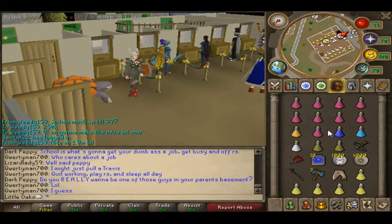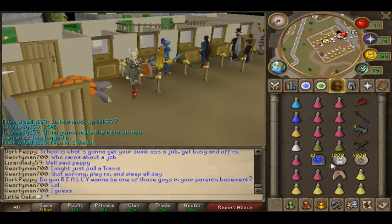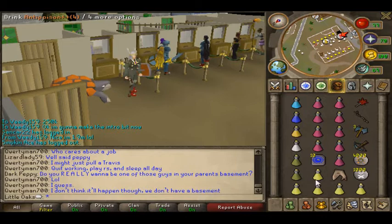First of all, I'm going to show you the inventory. Mine isn't really set up very well. You need to have a super set — nine super restores. This is not using Guthix items because I don't like using them. You need nine super restores and two Antipoison Plus Pluses. You can take one Plus if you want, like two Antipoison Plus, four doses.